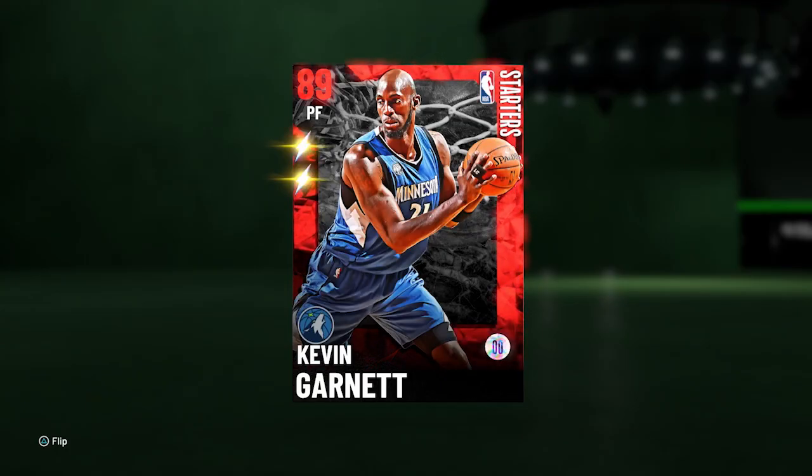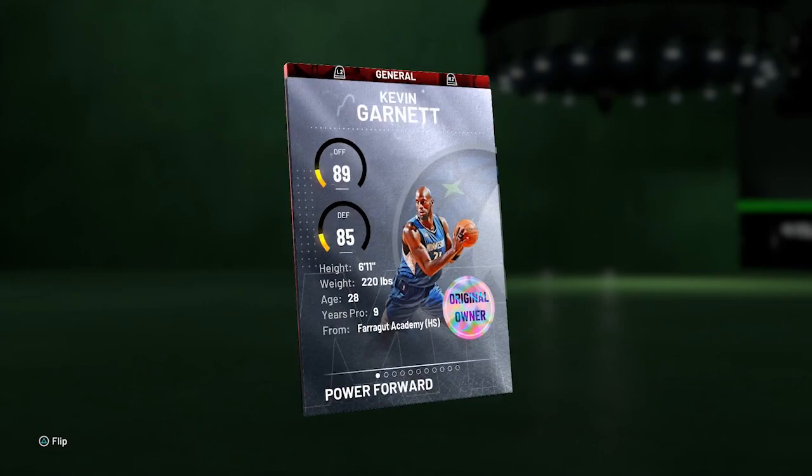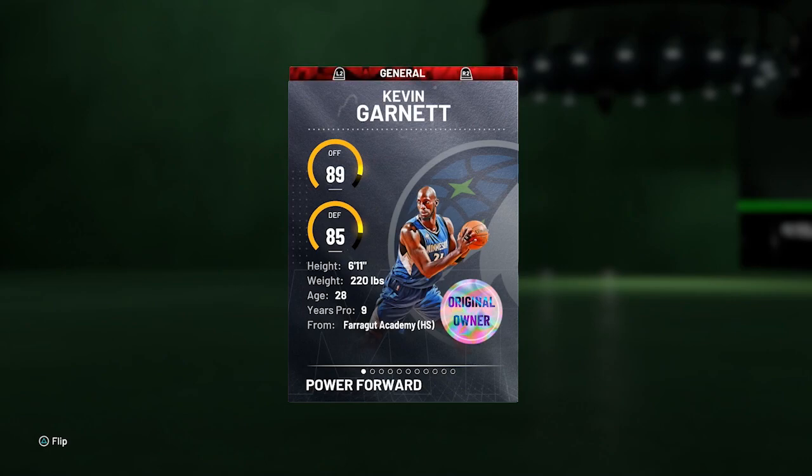Yo, what's good YouTube? Today I'm bringing you guys gameplay on this brand new Ruby Kevin Garnett. This card looks like an absolute monster. I've been Evo-ing him all morning since we got the game early. 61, 89 overall. You can also choose either — I picked the athletic version instead of the defense one. For the starters you can choose to upgrade, I think it's AI, Dwayne Wade, Melo, KG, and Shaq. Those are the five.